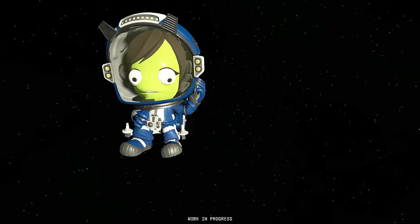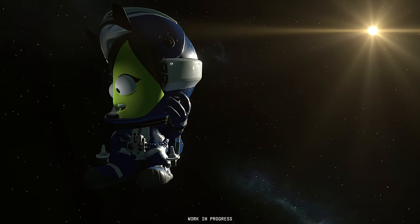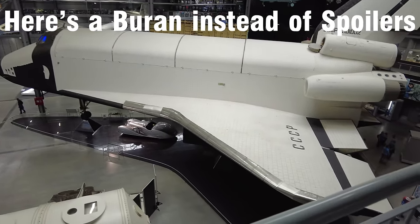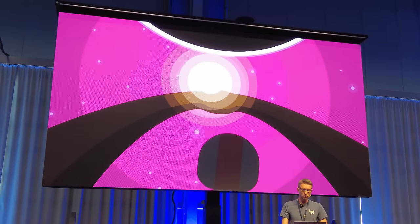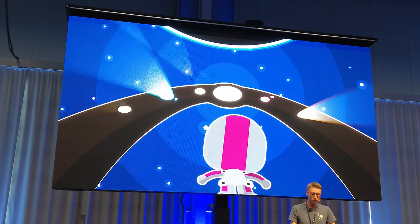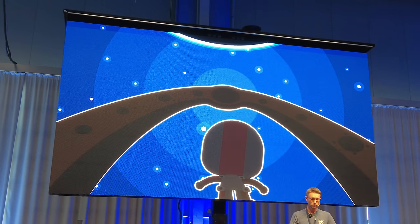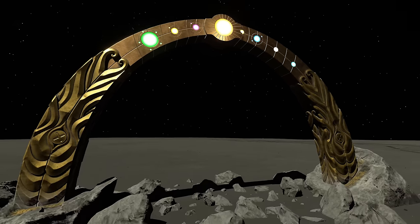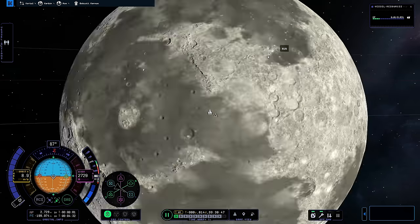KSP-2 will have some sort of story mode. We kind of figured this out from alien statues located on Tylo, Jool, and Minmus, all depicting the same Ood-looking beings. The presence of a storyline was confirmed by Nate in the reveal presentation — completing missions rewards extra science as well as narrative content. That object visible also looks to be the golden Munarch, perhaps lighting up each body as you land on them, with something happening once they're all lit. Very intriguing.